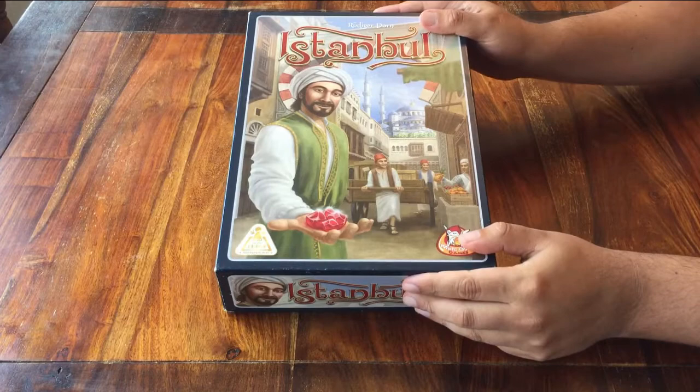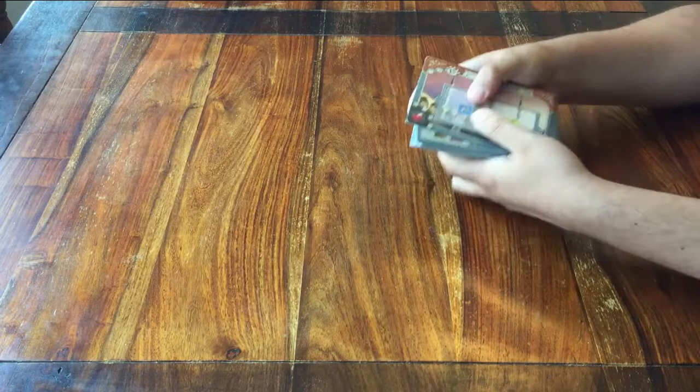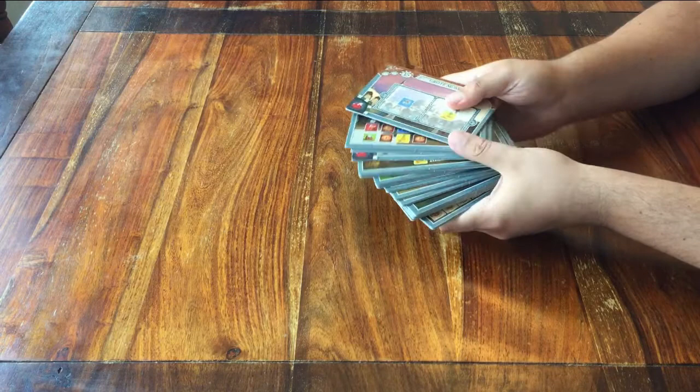We start with making the game board. Take out all these tiles. If you've played it often, you can just shuffle these and put them in a 4x4 rectangle on the table. But if this is your first game ever, it's a good idea to place them as suggested by the rulebook.